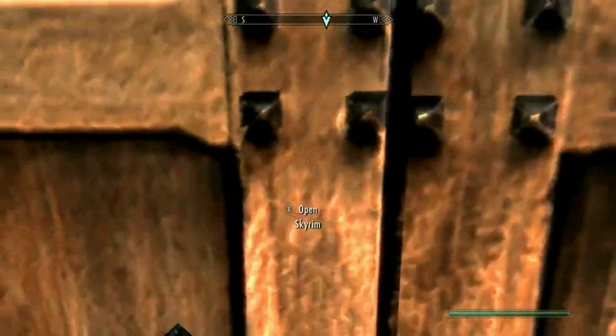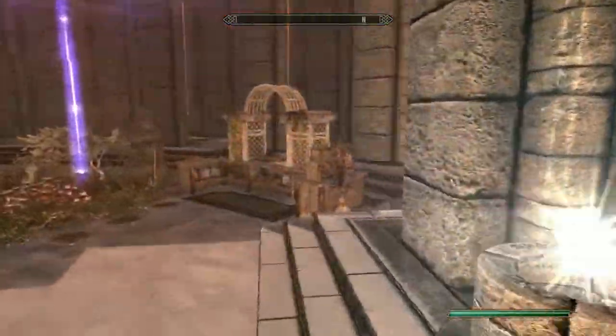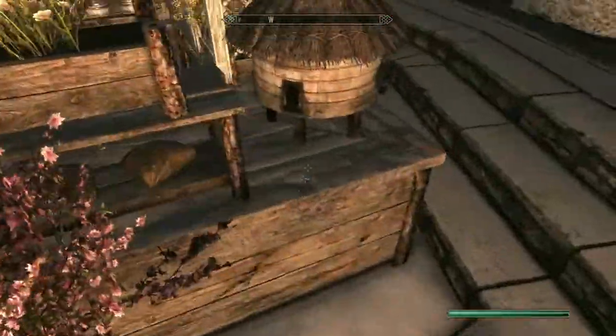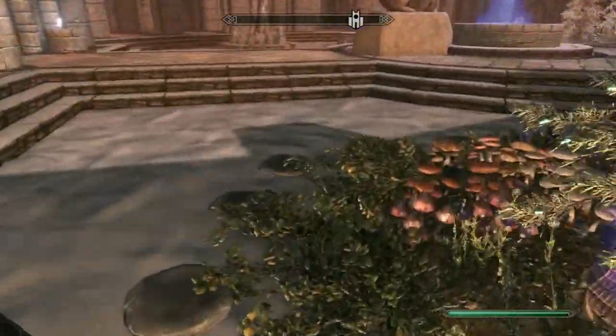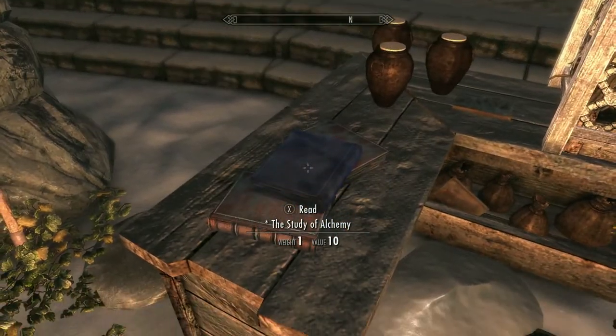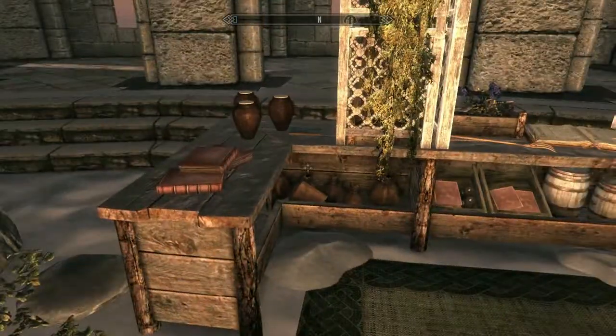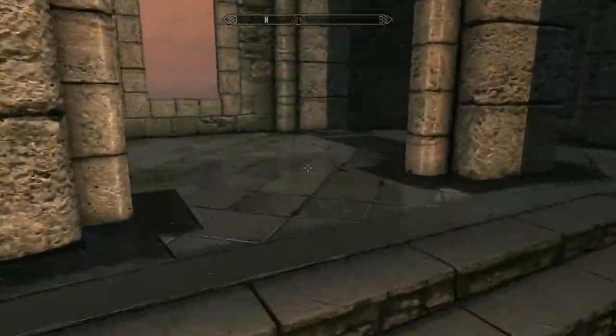Now that you've gotten that — and wooden plates, you can find them just about anywhere; go into any hold or area where there's an inn and things like that. Now let's go to the Midden. You have the sigil stone — let's go to the Midden and head to the Atronach Forge. That's what it's called.